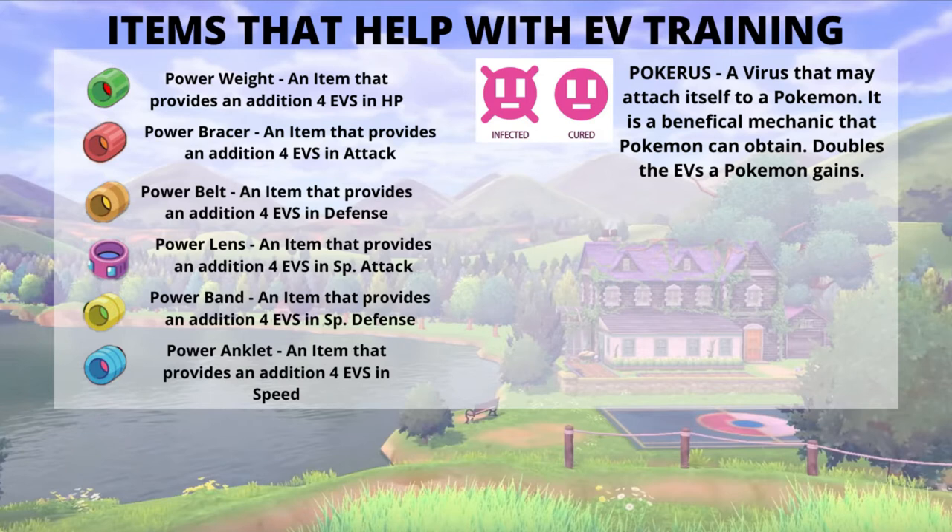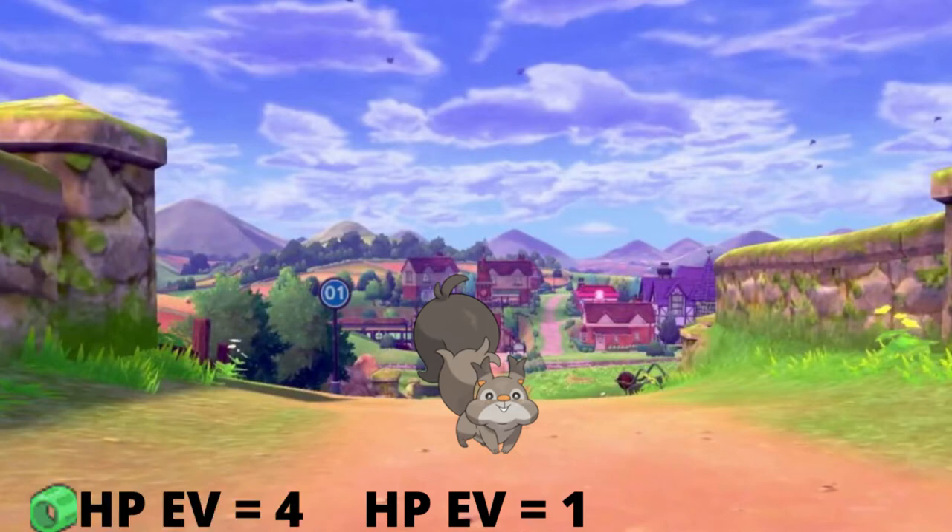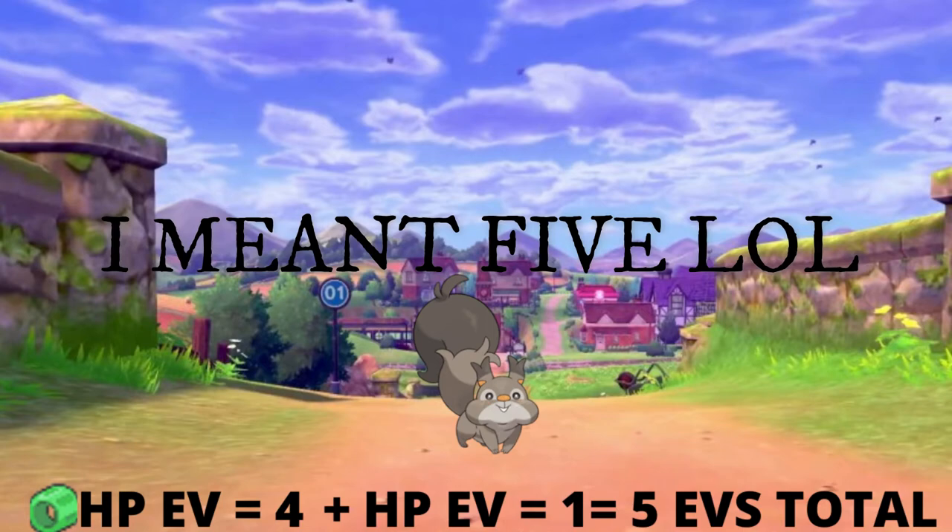To recap, you will need a Power Weight, a Power Bracer, a Power Belt, a Power Lens, a Power Band, and a Power Anklet. Each power item will give you four additional EVs per battle in that stat. Battling a Skovit, for example, provides you with one HP EV. However, if your Pokemon is holding a Power Weight, Skovit will provide you with six EVs.